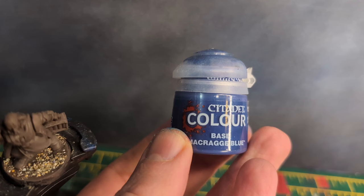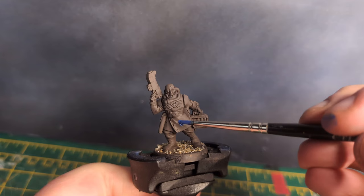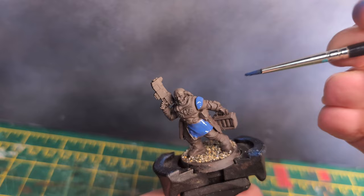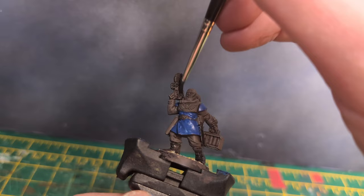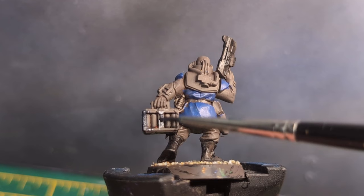For the first base colour, I'm using Citadel McCragge Blue applied to his pilot's uniform. I will not be using washes during this project, so this will be the darkest blue colour. I have thinned this with a little water before applying it to the model. While the blue is drying, I use black paint on the boots, the bolt pistol and the gene seed box, and also the bolt pistol holder, which I intend to highlight later. This has been thinned down with water to make it spread around easier.